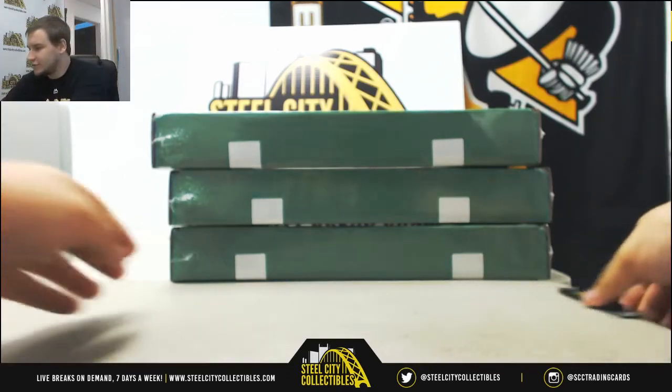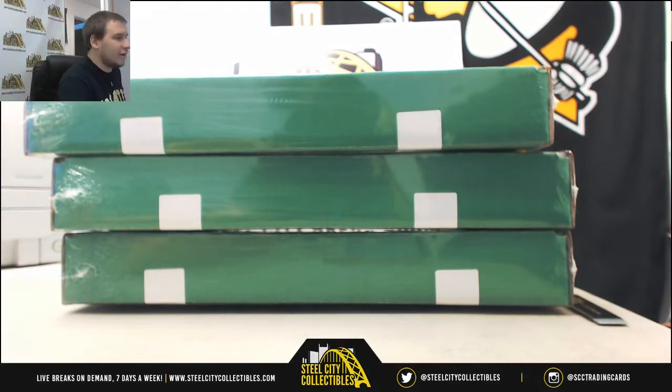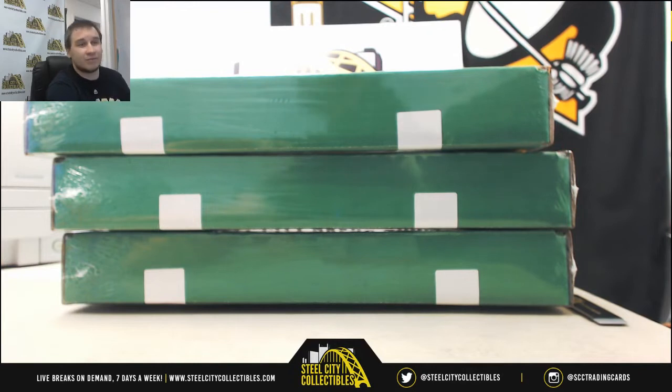Alright guys, we've got our first group break of the night. This is the new 2018 Gold Rush Hall of Fame Autographed Jersey Edition 3-box random letter group break, number 1. Number 2 is already filled, and 3 and 4 are already listed on the site, so go check that out if you want some spots in one of these.